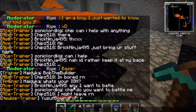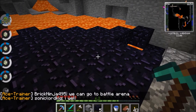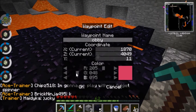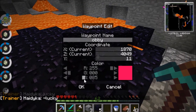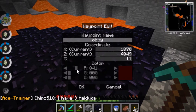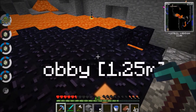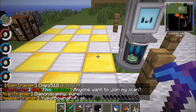I have enough to make one enchantment table. I'll quickly go test something out — setting a waypoint here called 'obby' so I know how to get back. Let's head home, make the enchantment table, and see what comes up. We need two diamonds and four obsidian — and also a book. Let's go to the shop to grab what we need.